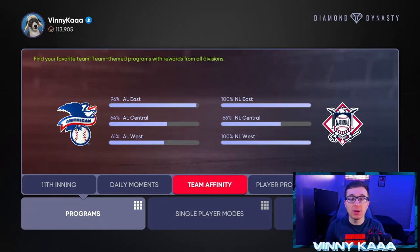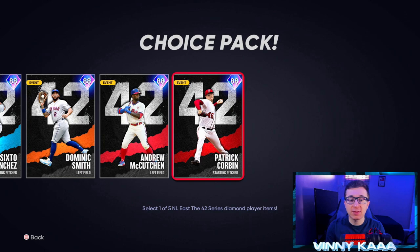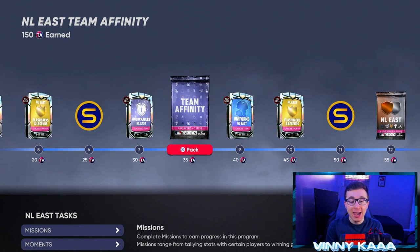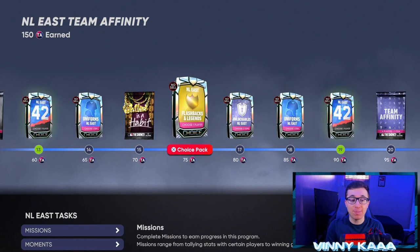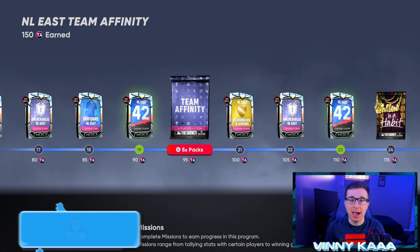The best program to make stubs in MLB The Show is Team Affinity. Team Affinity Season 1 gives you free 88 overall cards — one player from every single team — and even more packs than Conquest. Team Affinity packs are equivalent to standard The Show packs with a 1-in-50 chance of getting a live series diamond. Pulling a Mike Trout is a 500,000 stub pull. Completing all divisions gives you more than 200 packs, plus additional bronze, silver, and ball-under-the-habit packs. You get free cards, free packs, and great stub-making potential.